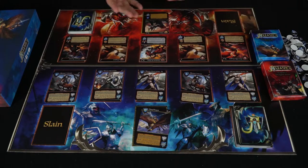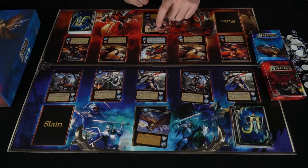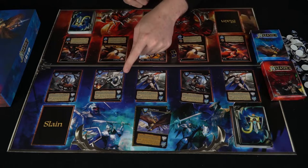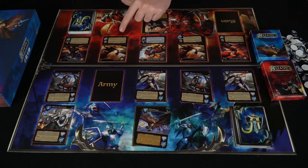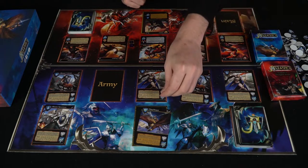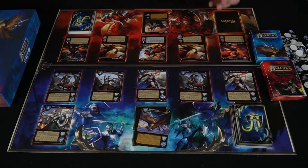Then the next player gets a chance to go and chooses a target with one of their warriors. The general here has some serious damage. We'll start with him targeting the Alliance Spearman, the highest health character on the board, needing a 6, 3, or 1. I got a 6 — that does 4 damage, instantly knocking the Alliance Spearman into the slain pile. Then we use the Raptor against another unit, needing a 3, 1, or 2; I got a 3, doing 2 damage and leaving that unit at 1 HP. Then the next player's turn — they draw one card to fill an empty slot and choose their units to attack again.